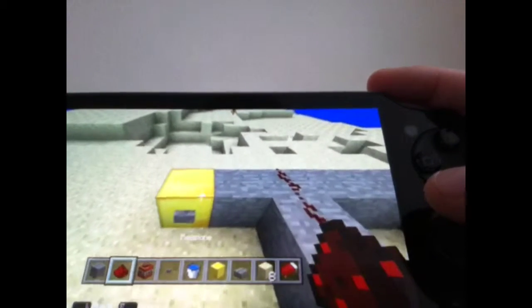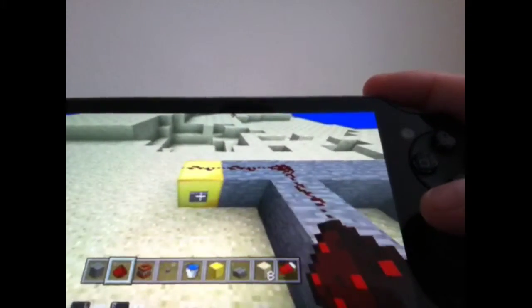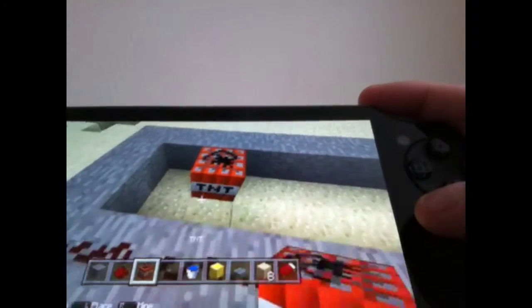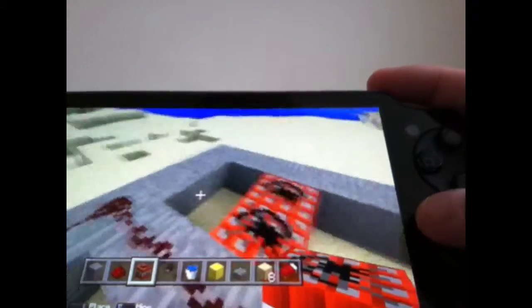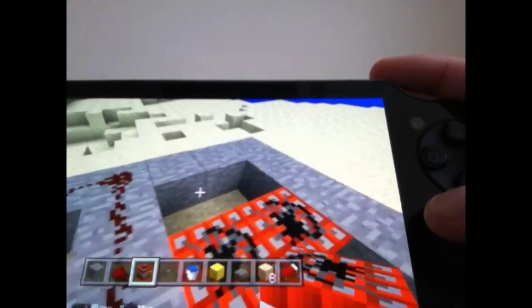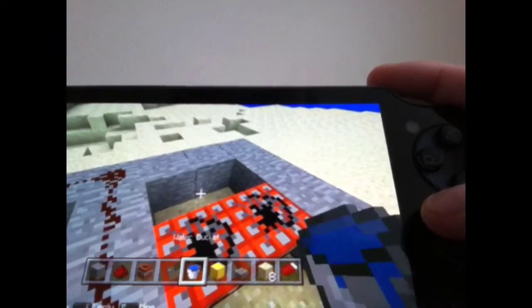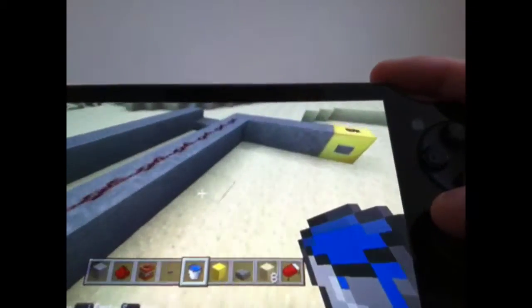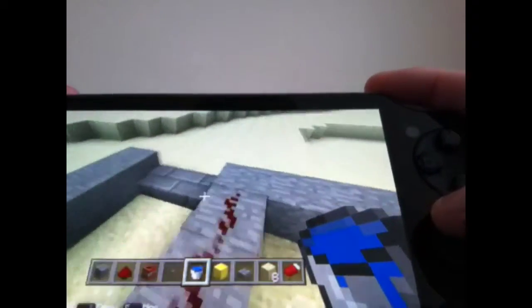Then we're gonna put redstone — make sure the redstone stuff works. Okay, as you notice it worked. Then I'm gonna put two TNT right in the back of this little opening right here for the water. You're gonna wanna make it even, or you can leave it uneven, it doesn't really matter — it'll work either way.